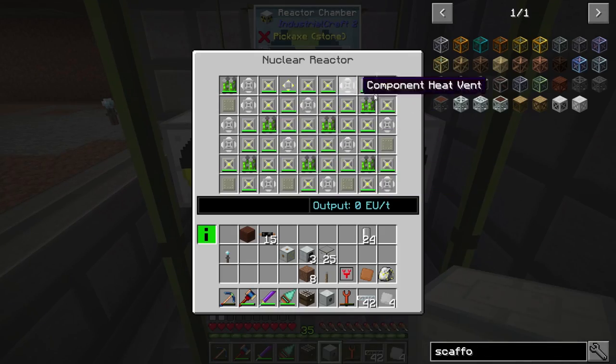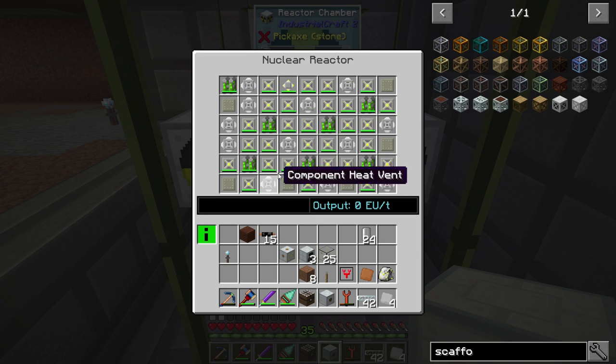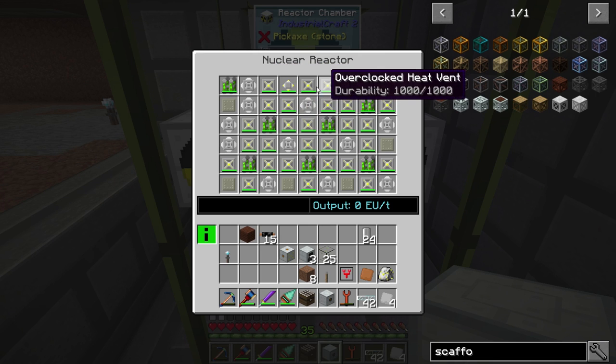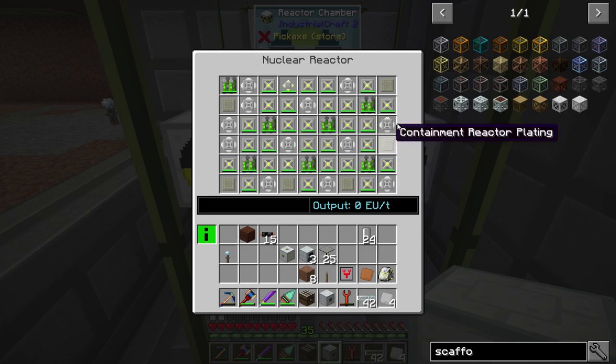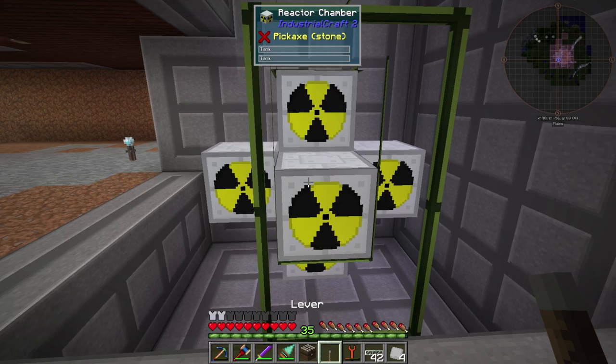Okay, there we go — I've got everything in here. It only took me about two minutes to get the rest of the stuff in here; just had to look at the image. I had the rods right and the overclocker right, but there were four more that had to go up here for the overclockers — so four here — and then the plates. The rest of the stuff I had to look up because there was no way I was remembering where the components and the containment reactor platings went. But that is good to go, and that's actually completely safe. I have no worries about turning this on at all.